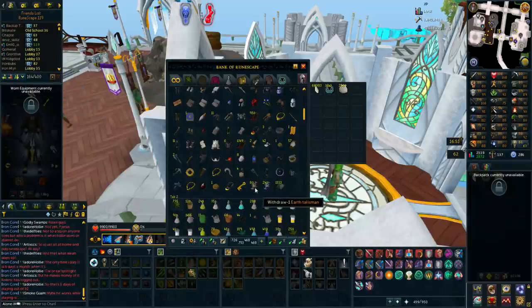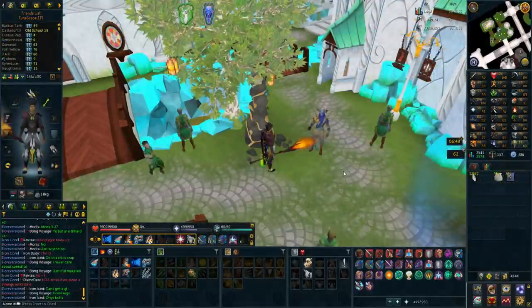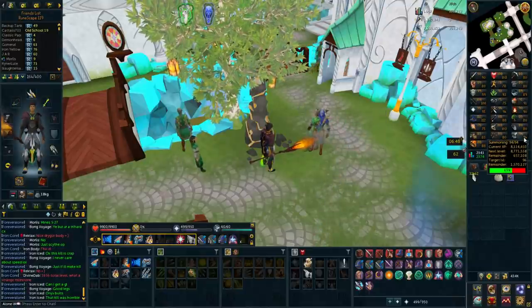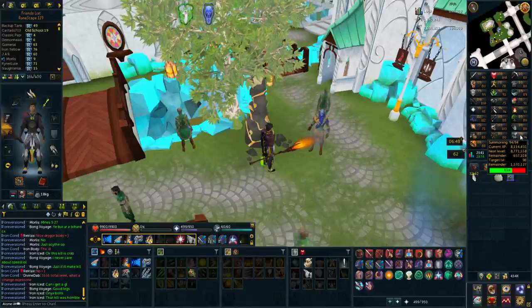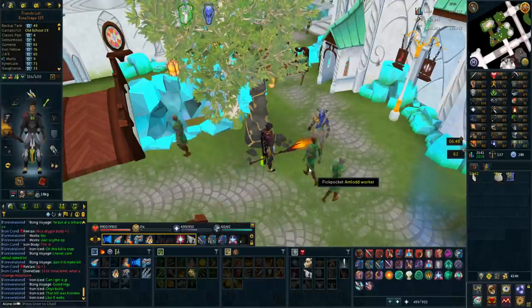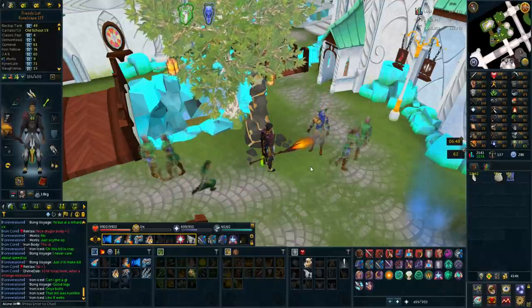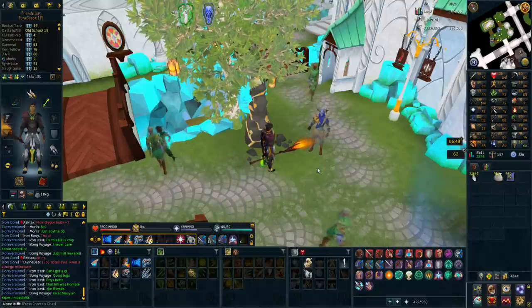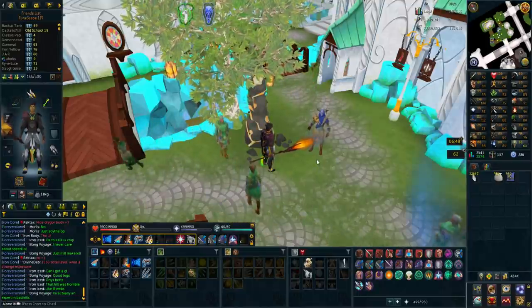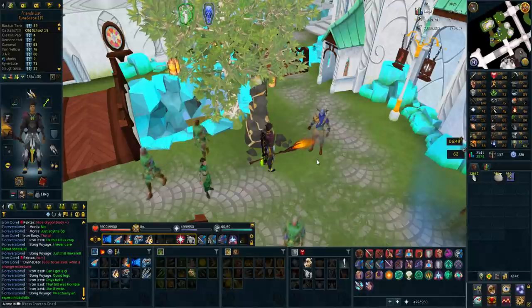I have 1,300 adamant bars in the bank now, as well as some Talismans. I'm going to be using everything on blue charms now. I'm currently at 2.9 million XP left to 96 Summoning — let's see where I end up. I actually gained a lot of experience from using all those charms. I'm now at 94 Summoning with 1,570,000 XP left to 96. We're definitely getting closer, and all the keys I have in the bank should give me a lot of charms too — that might just be enough to reach 96 Summoning.